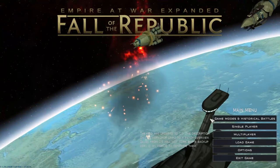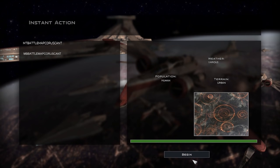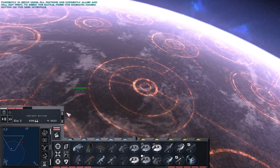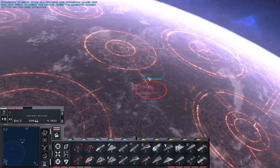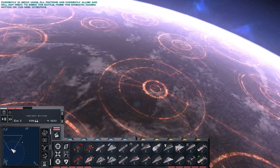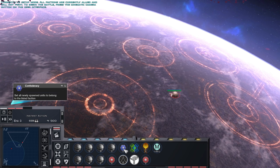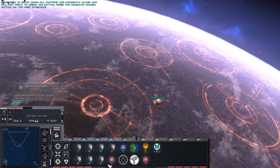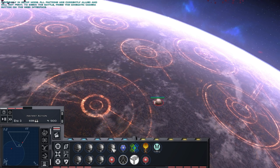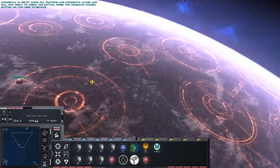If you ever want to test out different fleet strategies, go to game modes and historical battles, then pick any instant action map. You're able to spawn in ships for either faction. You have the CIS menu and the Republic one — you can see the faction icon. You also have the option to spawn either ship for either side using the toggle buttons: one makes all ships spawn for the Confederacy, one for the Galactic Republic, and a reset button. You can even get some target dummies to see how accuracy, hull modifiers, and effective damage output work for different weapons.